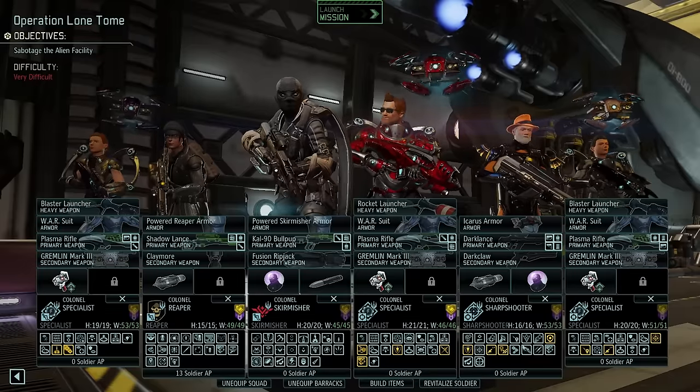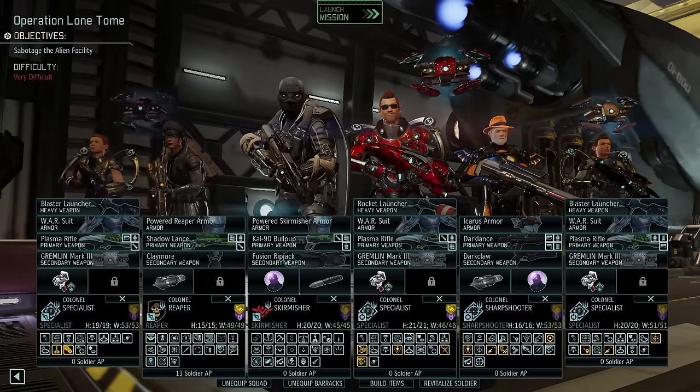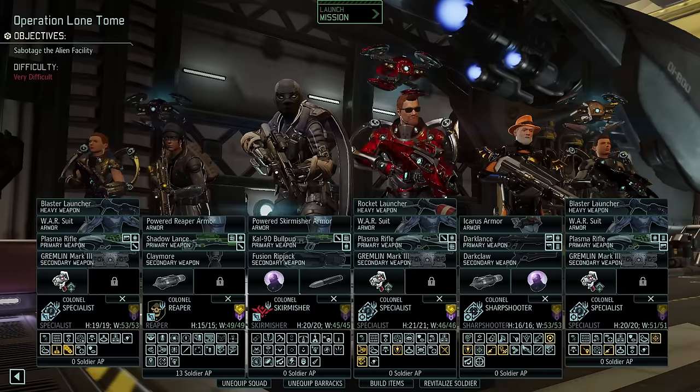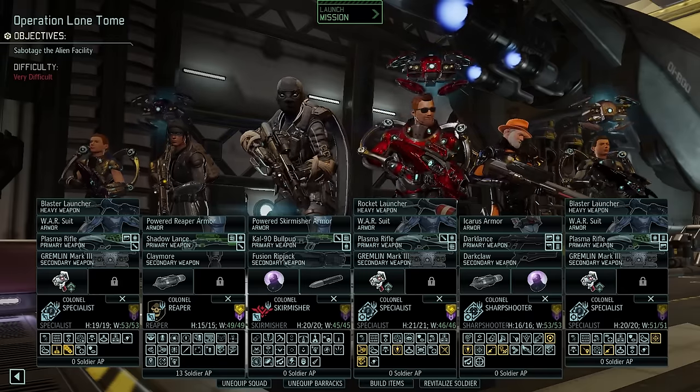The squad composition will be comprised of the following soldiers. At a minimum, you'll want to take one skirmisher and three specialists slash medics. Optionally and optimally, if your squad can accommodate up to six, you'll also want to include one reaper and one sharpshooter.